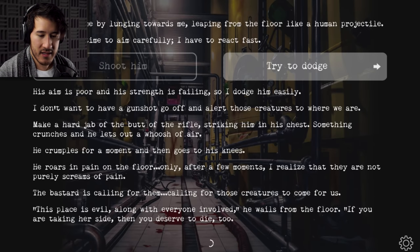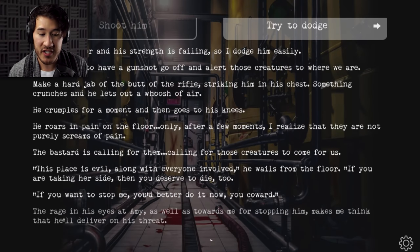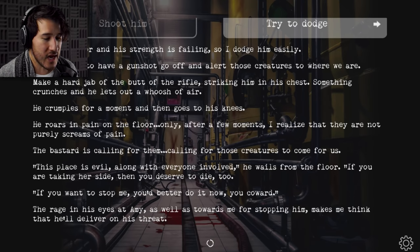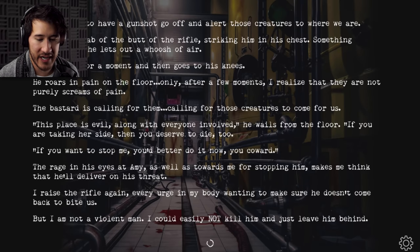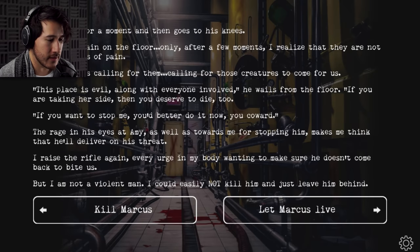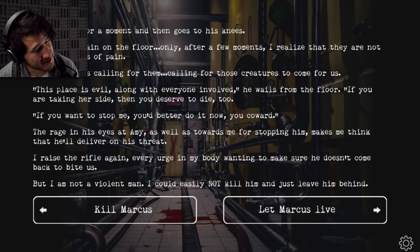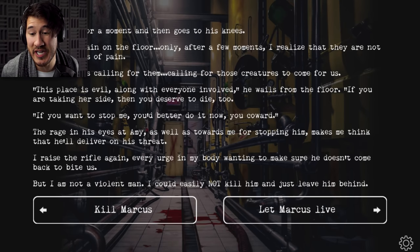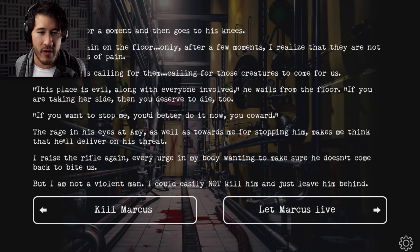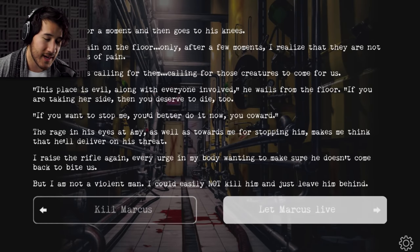I make a hard jab with the butt of the rifle, striking him in the chest. Something crunches and he lets out a whoosh of air. He crumbles and goes to his knees, roaring in pain — only after a few moments I realize they're not purely screams of pain. The bastard is calling for them — calling for those creatures to come for us. 'This place is evil, along with everyone involved. If you're taking her side, then you deserve to die too. If you want to stop me, you'd better do it now, you coward.' The rage in his eyes makes me think that he'll deliver on his threat. He's obviously scared and unhinged — he's not possessed by the demons. He's been in complete solitude for months in this place alone, with no one telling him what's going on, and he finds out it's something he staunchly opposes. I can't bring myself to deliver a kill shot.